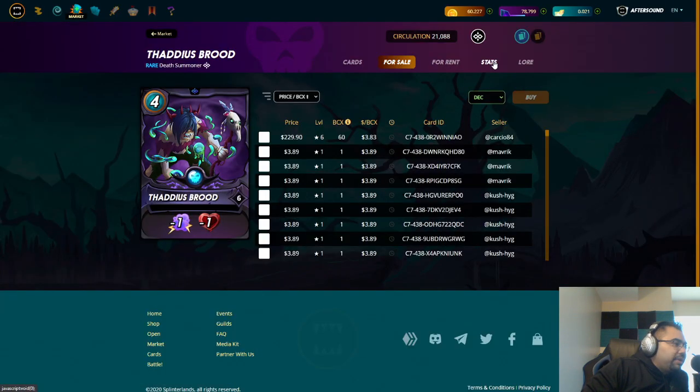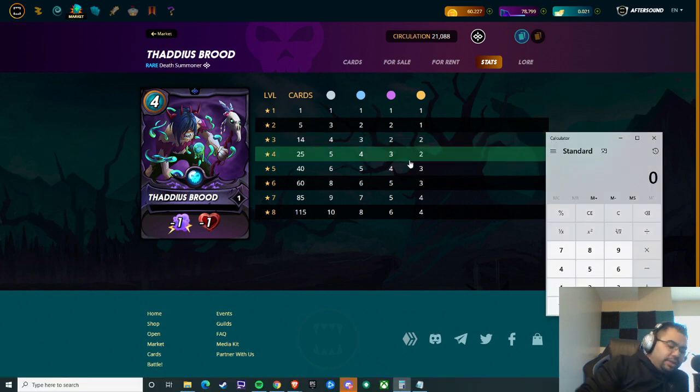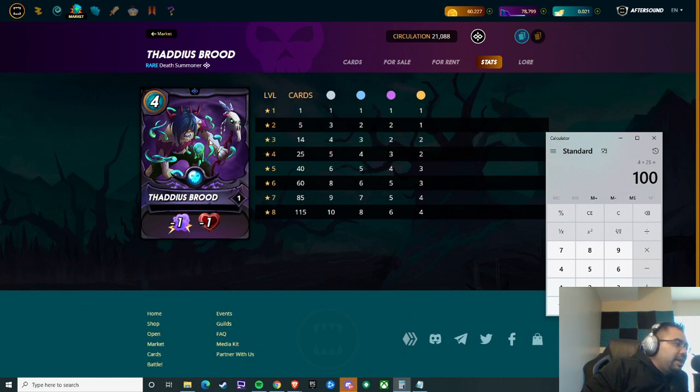Looking at the cheapest summoners — Thaddeus Brood is one of my favorites. In order to max out for silver you would need 25 BCX. Let's say your average price is about four dollars — that's a clean hundred dollars to get a fully maxed-out-for-silver Thaddeus Brood.